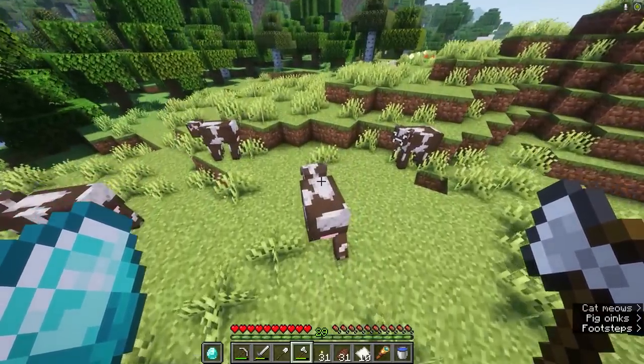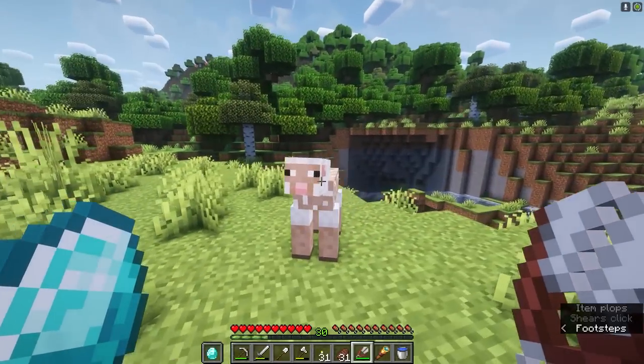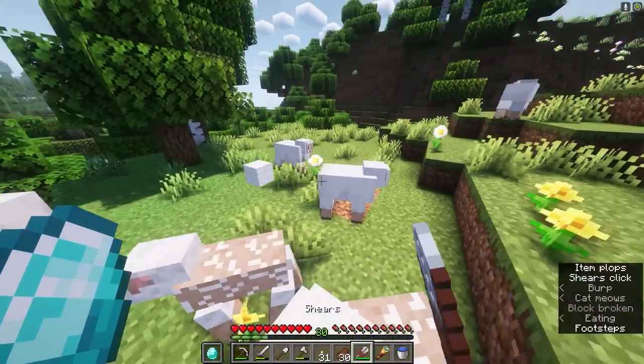I think I'm also gonna go ahead and kill all these cows, and also these sheep. Something I'm definitely gonna need for my windmill is wool. I'm gonna shear the sheep that I find instead of killing them — no reason to kill them. Sheep paradise.